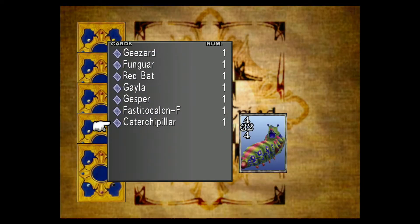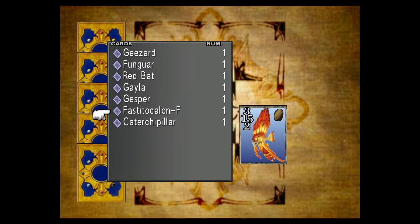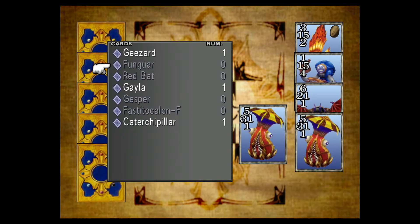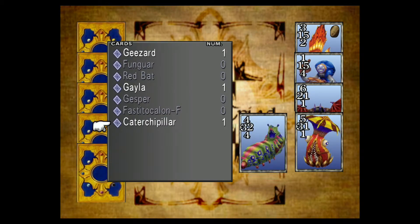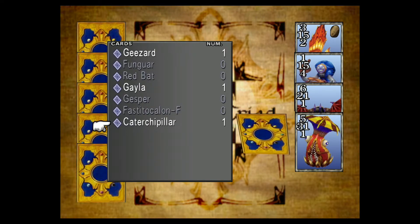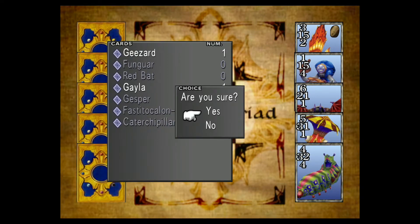First things first we need to pick our starting cards. I'm definitely going to start with Fastitokalan, Gaspar, Redbat, and Funguar. Now I'm torn between the Gizard and the Kattachepillar — I think I'm going to go with the Kattachepillar because he's got all-around good stats. Generally speaking you don't want all-around decent stats for all your cards because the strategy is going to hinge upon attacking and showing weakness so that you can attack your own card after it's won. I'm going to save the Kattachepillar for later.